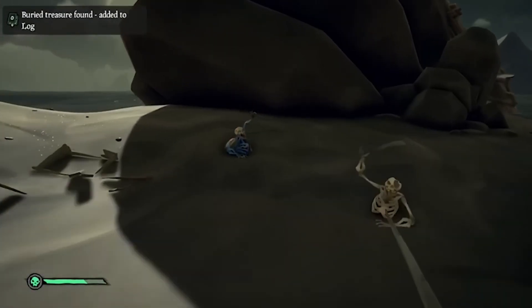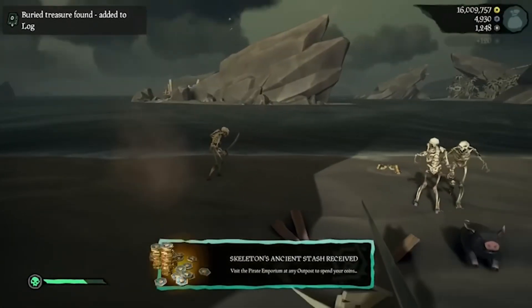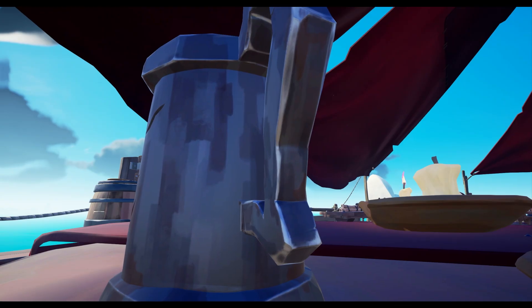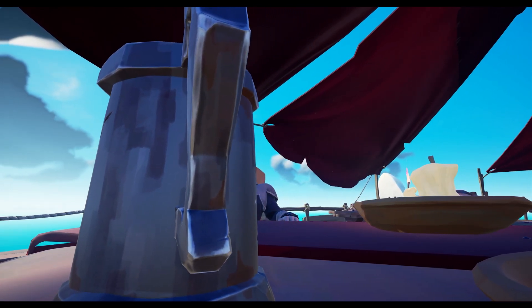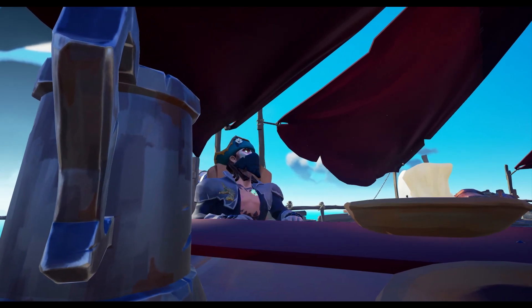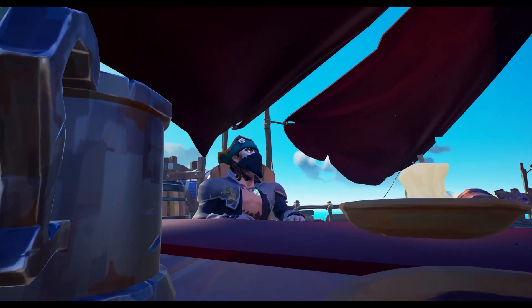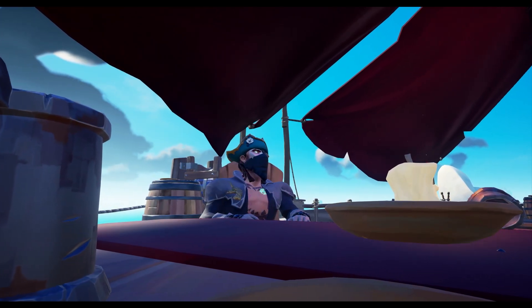When you find an Ancient Skeleton, you'll be notified by an audio cue, and then defeating that skeleton will give you ancient coins — which is the in-game currency that you can also buy with real money in the Pirate Emporium. With ancient coins you can do things like change your ship name, change your player appearance, and obtain unique cosmetics that are only available through purchase. If you want to know how to spawn them, check out that video on my channel.